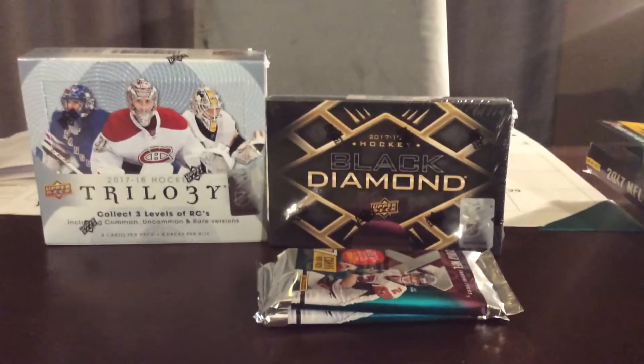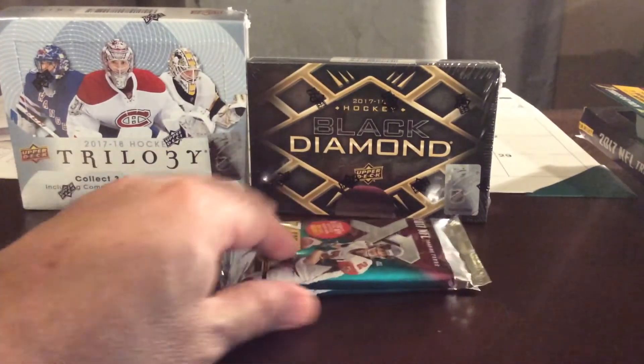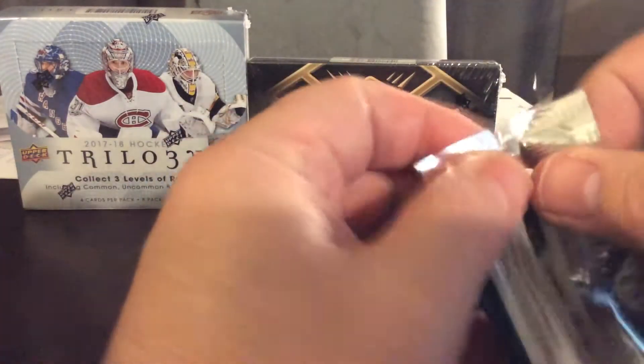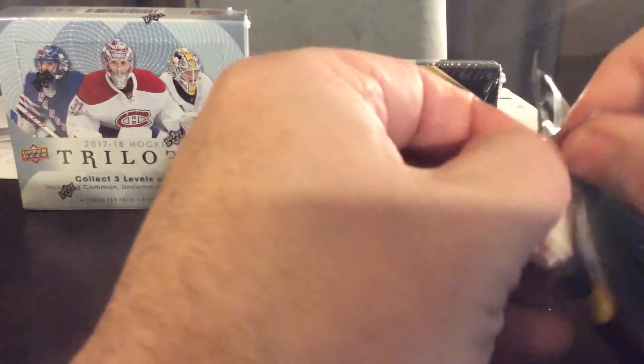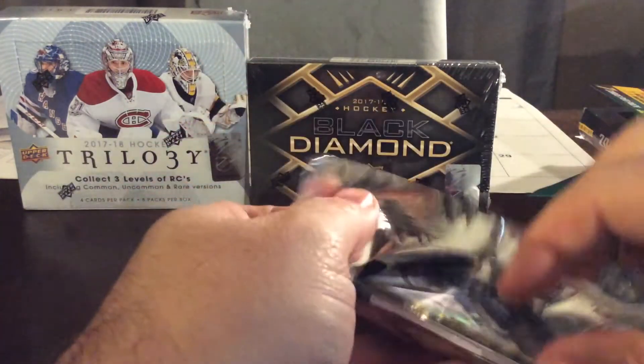For anyone new in my breaks, what I do is I put the hits on the left side and my base cards will go to the right. Out of all 14 cards, from what I've been reading, there should only be four base cards and then 10 hits, so hopefully that is the case. Here is our first pack.